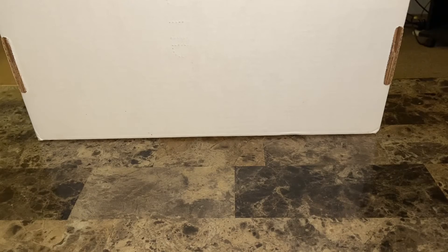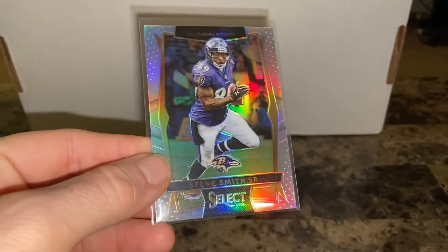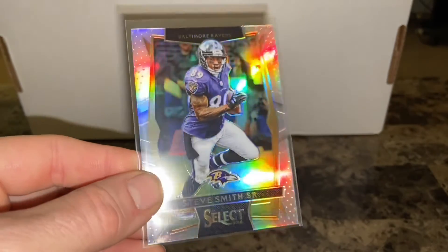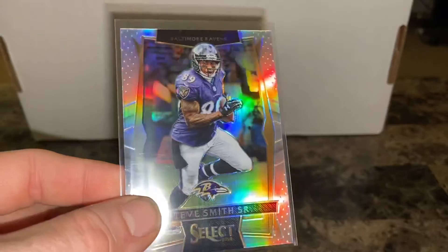I got a few other random things but nothing too spectacular. My Ravens — shout out to my Ravens. Steve Smith Senior, 2016 Prizm Silver — throw that in the Ravens binder. Like I said I got a few other things here but nothing too crazy. It's a lot shorter than what the other video was going to be, so I appreciate you watching — hit that like and subscribe and we'll see you on the flip side.